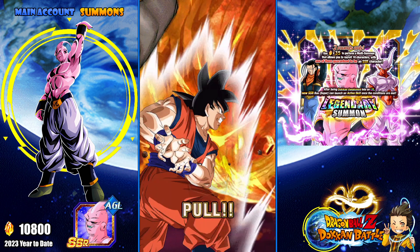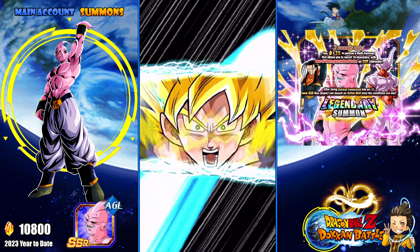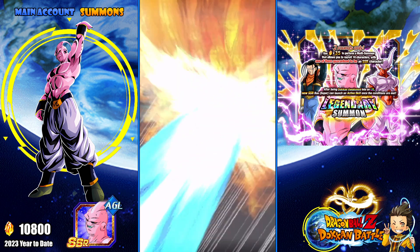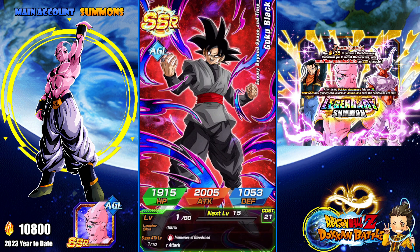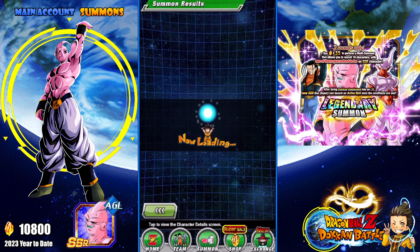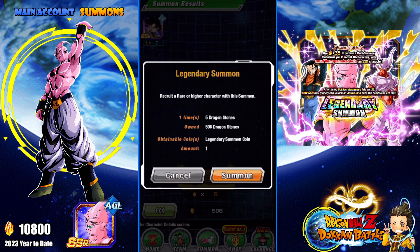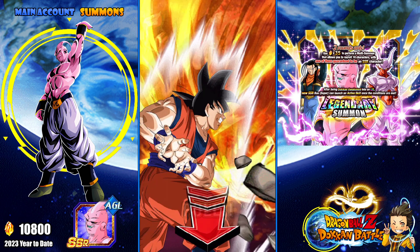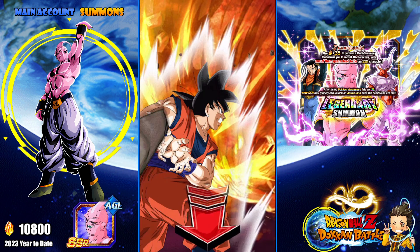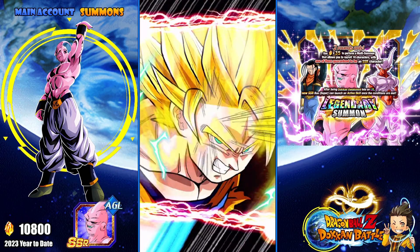It's an SSR — it's not an LR, though it could be. That's our second SSR, probably a whole lot of nothing. Is this Goku Black rainbowed? I'm not sure if this Goku Black is rainbowed. Speaking of Goku Black, we're hoping to have a celebration soon for the Future Saga Goku Black. Here's the last one — getting two SSRs but no LRs. Oh — last but not least, guaranteed featured at the end. It's not the best but at least it's a guaranteed featured.